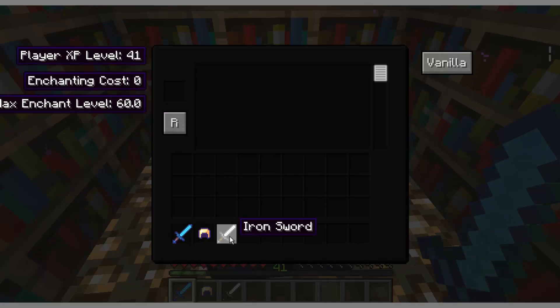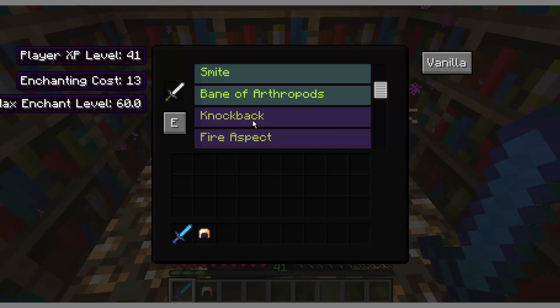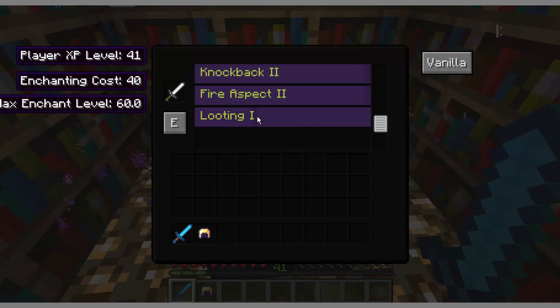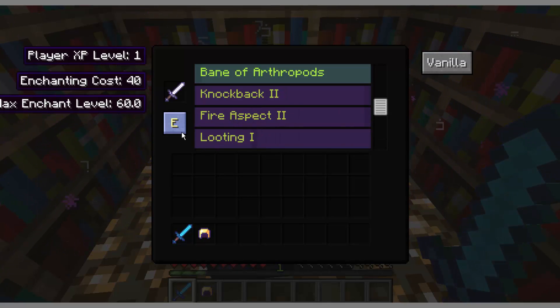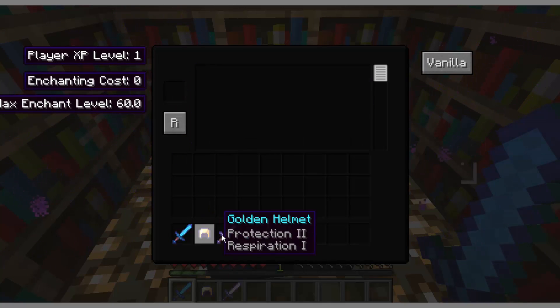So let's say I want to enchant this iron sword. I have 41 levels remaining, so let's say I want to spend them all. I'll bring up knockback and fire aspect. I don't have enough for looting — that's why it wouldn't let me bring it up. If you don't have enough levels, it won't let you do it. I'll click enchant. I got sharpness 5, knockback 2, looting 1, and fire aspect 2. This must be like a super powerful sword.